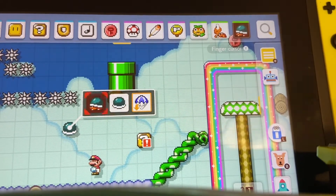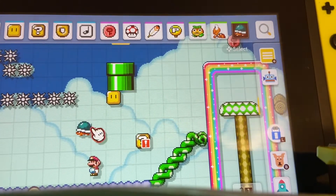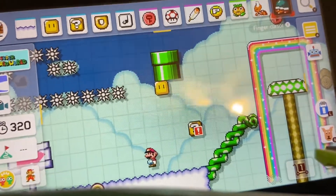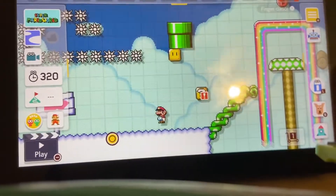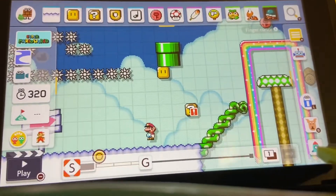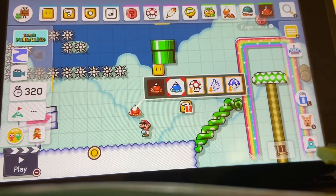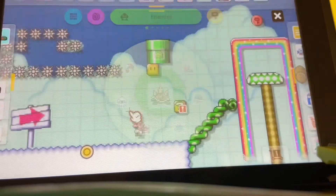The buzzy beetle you can make into just the shell. A lot of people use this in levels for puzzles — like you have to put the helmet on to break through blocks, or have it come out of a pipe and lead it to a button so you can get through. You have your spike tops — they have blue ones in this one, it's different per Mario. Then you have your spine, which you can put on Mario's head.